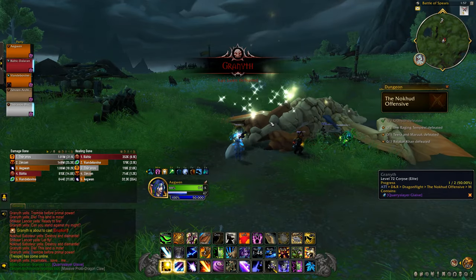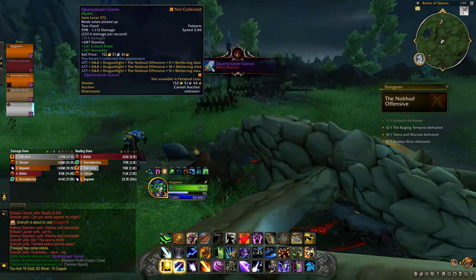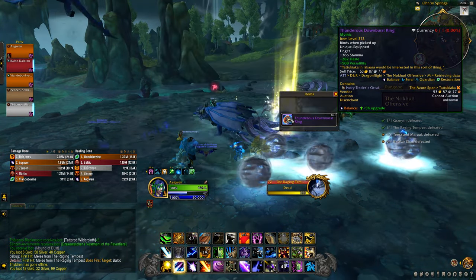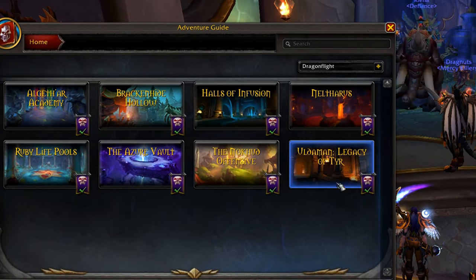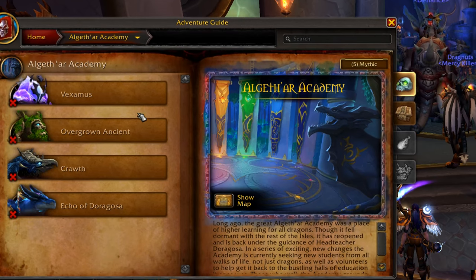You can do some heroics first and complete their quests for some 359 gear and quest rewards, but then just go and jump straight into Mythics — that's what I did and I did them all in a few hours for the 372 epic gear. There are 8 right now with 3 to 5 bosses each, so you'll have quite a lot of chances to get some nice upgrades.